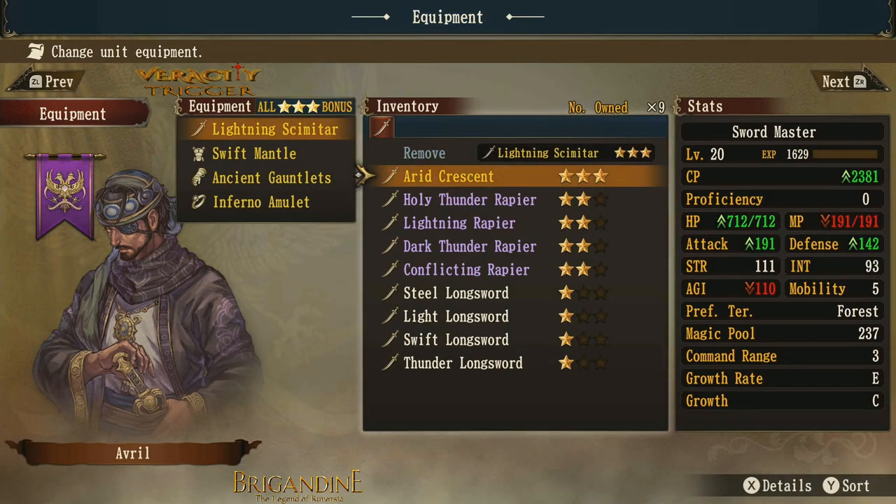There are no rulers or leaders that equip this weapon — it's a side-class build. This particular knight is built for evasion and landing critical hits to do massive damage. They prefer the forest terrain, getting evasion bonuses there. In other terrain types they lose their evasion and hit percentage bonuses.